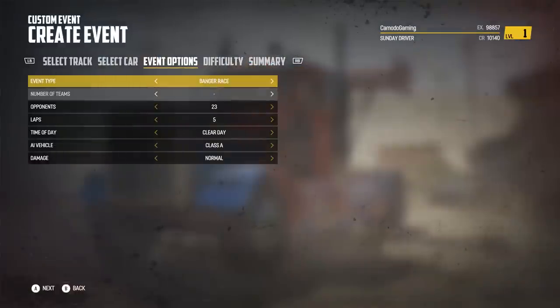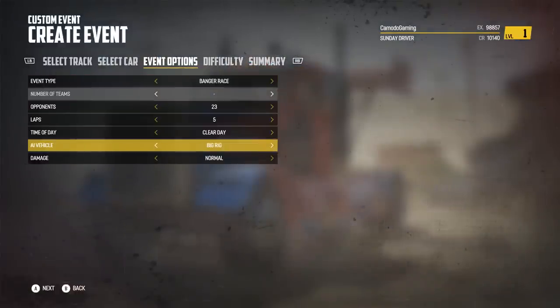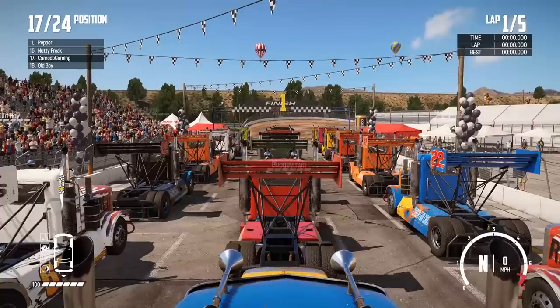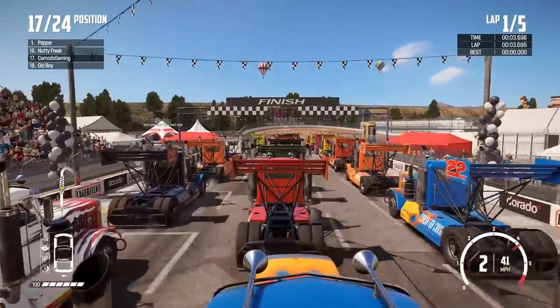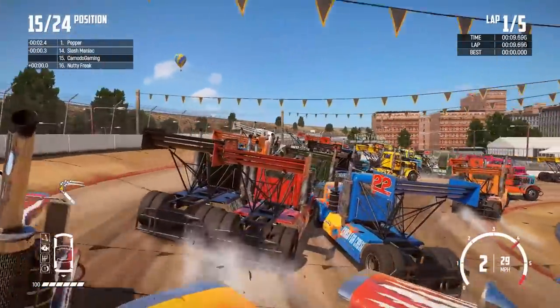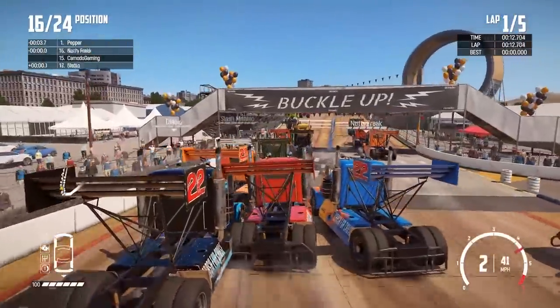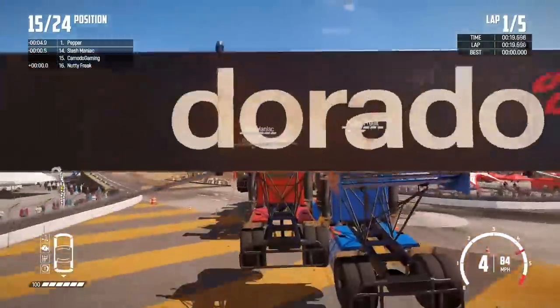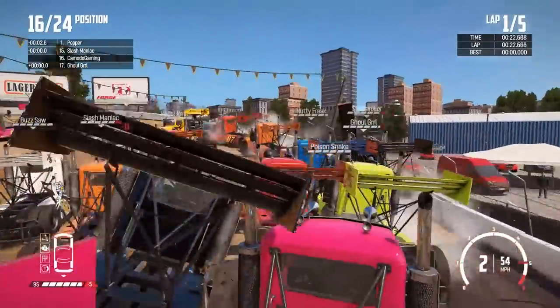I'm going to go ahead and select the loop track. Let's go ahead and mix up the classes — or we could just do a big rig race to start. Actually, I could put them against something ridiculous like a sofa car. You know what, let's just do a straight up big rig race. All right, we are lined up and ready to go. 24 big rigs — oh, this is going to be a mess. We need to upgrade one of these bad boys. I am using a mod on the PC to unlock these cars because I just don't really have as much time as I'd want for career mode and unlocking them that way.